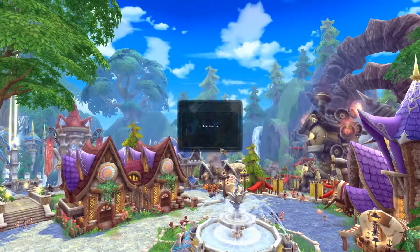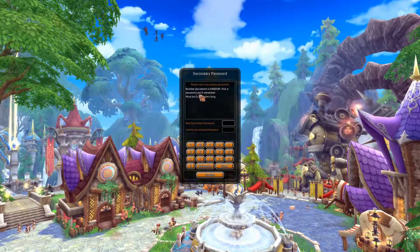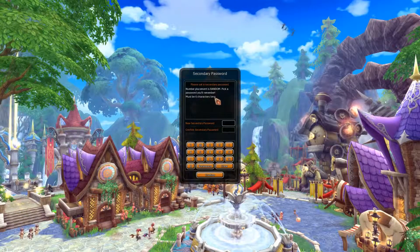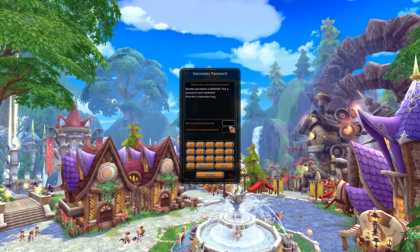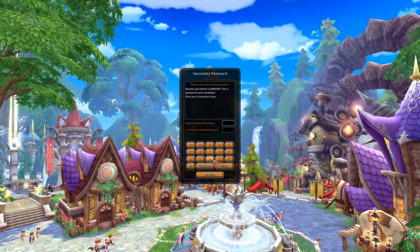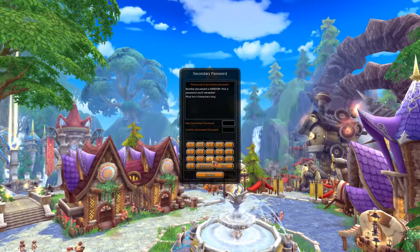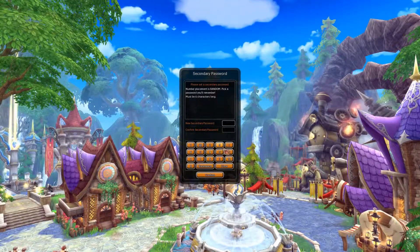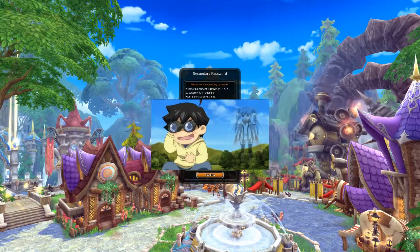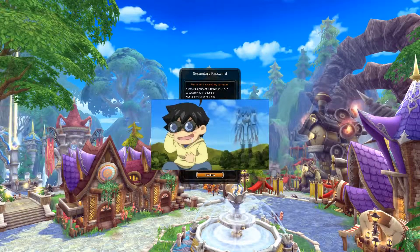After you choose a server and a channel, you will be prompted with a window asking you to set up a secondary password. This password may only consist of numbers and signs and can only be six characters long — no more, no less. Also, it will not let you type the password in; you'll have to click the buttons on your screen. And every time this window comes up, where the numbers and signs are placed, it's randomized. Personally, I like when games come with this feature — it's just another added sense of security. Just try not to forget what your password was.